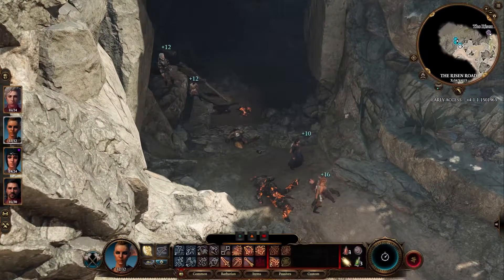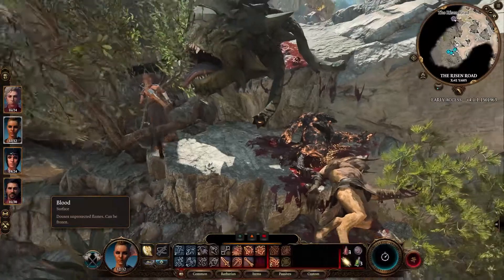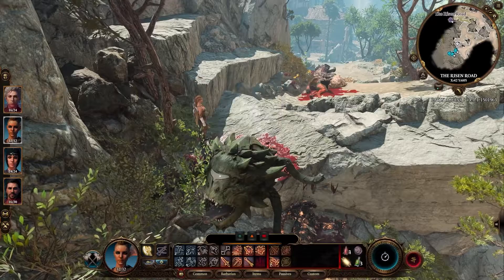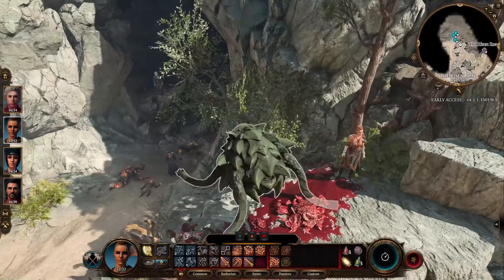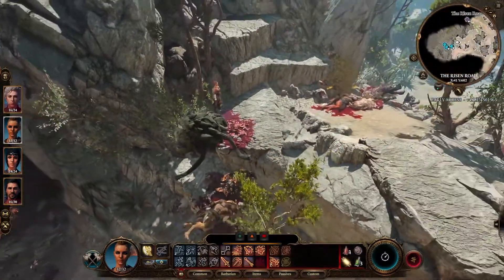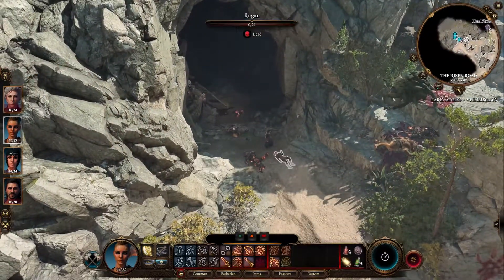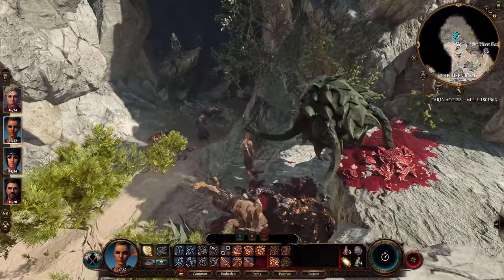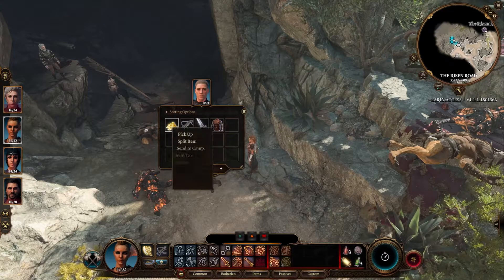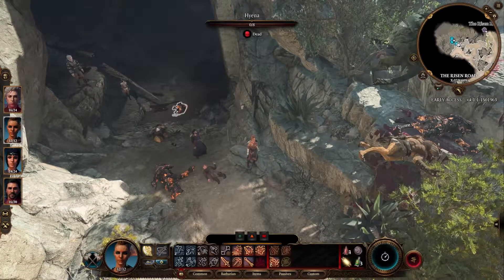Okay let's go loot the spectator. That's ugly as hell — and it doesn't even have anything. How much XP did I get? Ten. Oh my god. Well — at least we killed the spectator, that's fun. Send that to Astarion, and I'm gonna take all this gold. Thank you very much.